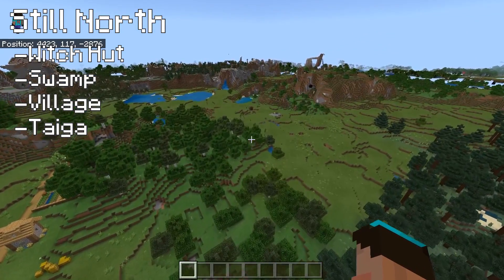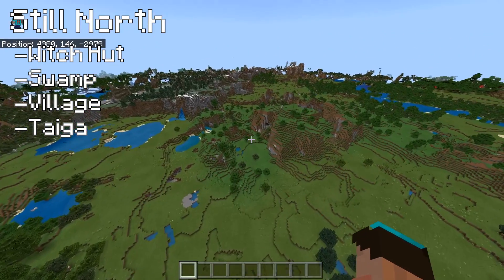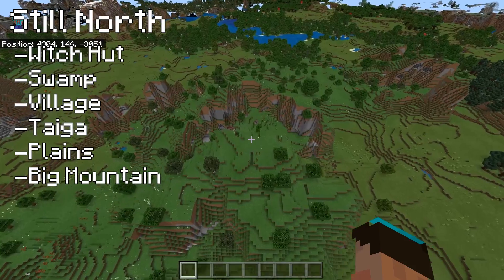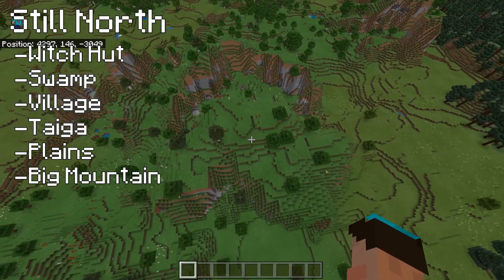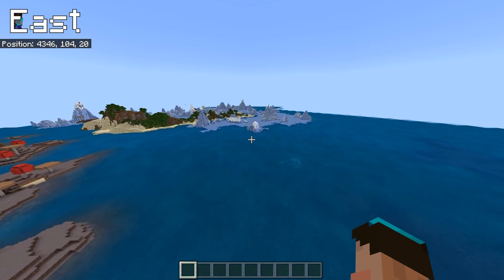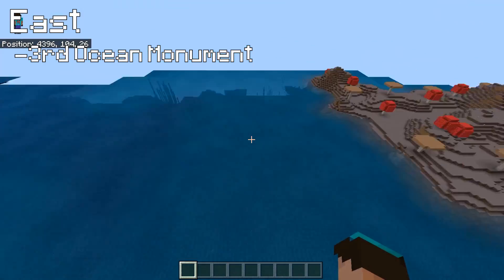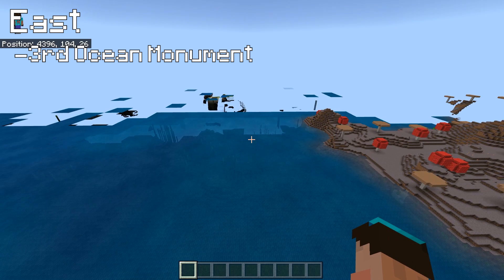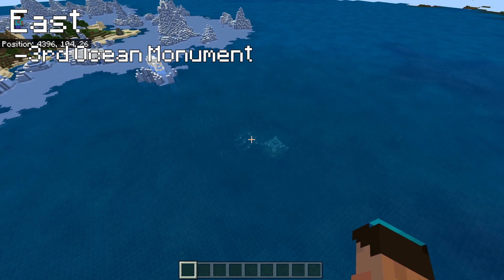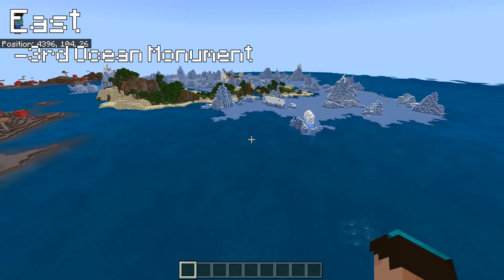Have we seen savannah yet? I'm not sure we have. There's another really significantly-sized plains biome with a big old mountain in the middle - you could do something really nice with that, like a castle on the mountain. Heading out east now, we've gone past the mushroom biome on the left and we've got another one. That's a third - that's even closer to spawn. Three mushroom biomes within a few hundred blocks of spawn - that's mental.